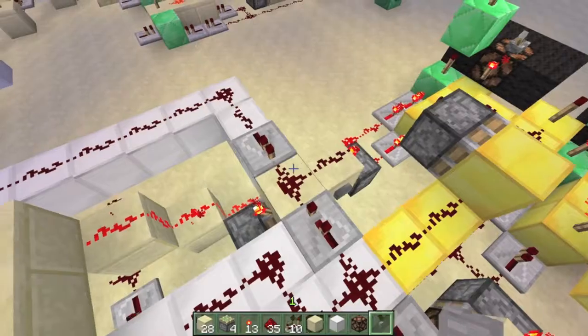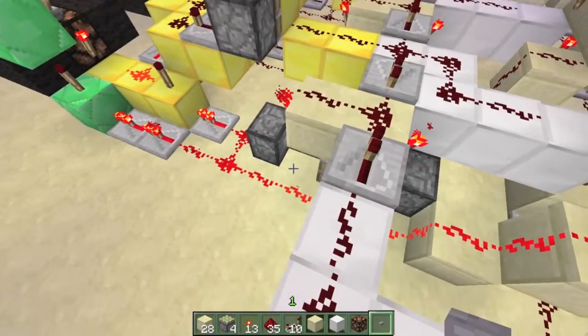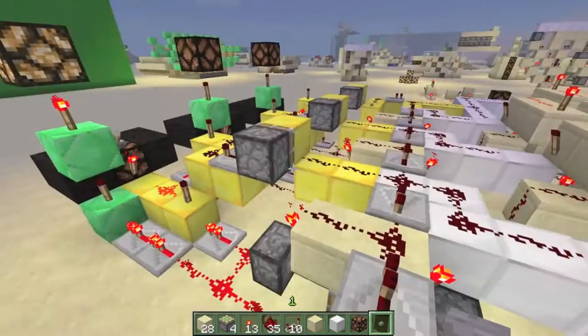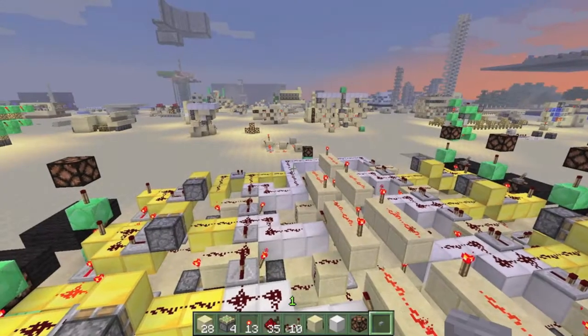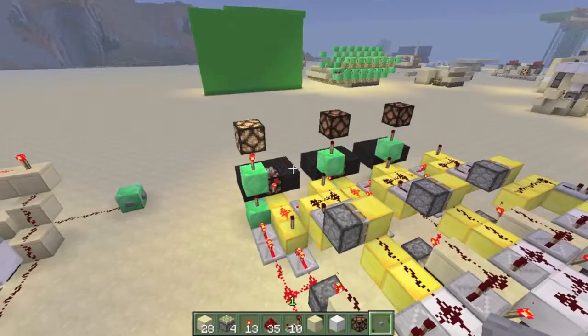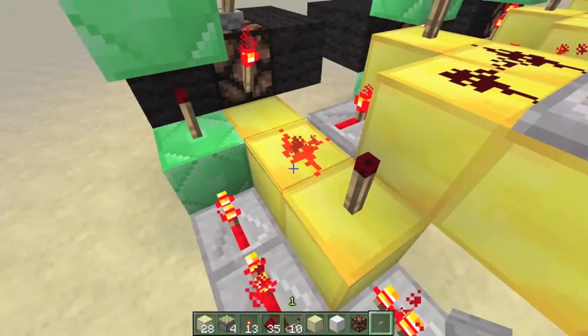And that's how the basic counter works. That's basically how the parts work and how it detects. How it skips itself, when the skip functions are on, is through this AND gate. This AND gate is powered through here, and when this AND gate is on and this line is on, these T torches are off.